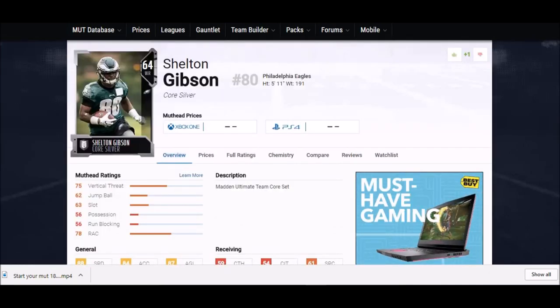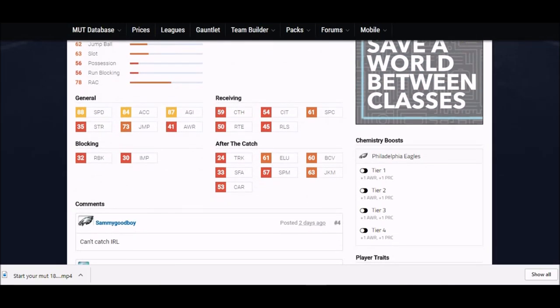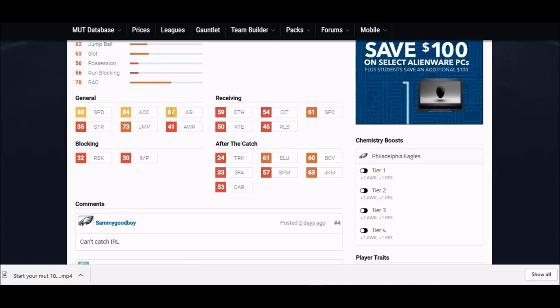Nobody knows about Sheldon Gibson — a fifth-round pick from the Eagles. He's five foot eleven, a silver card, and perfect for the slot. 88 speed, 87 agility, so there's a little shake-and-bake there. His catching stats aren't great and he probably won't even make the NFL team, but he's got some really good attributes and will definitely be one of the cheapest guys you can find for that slot or outside.